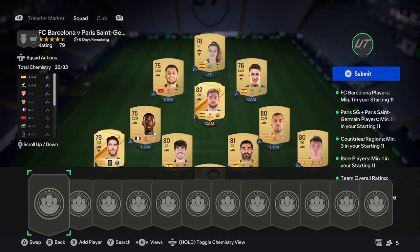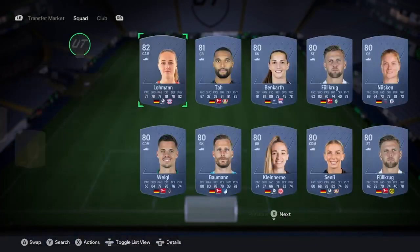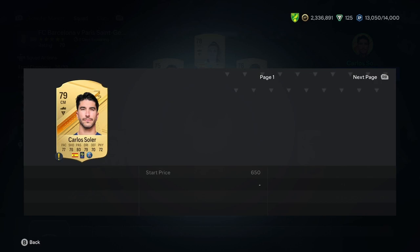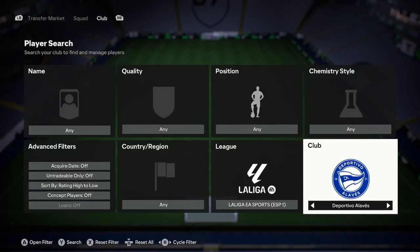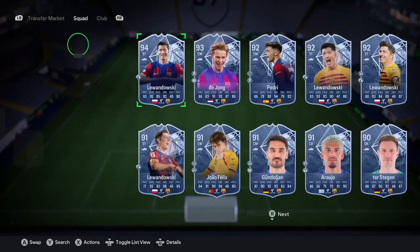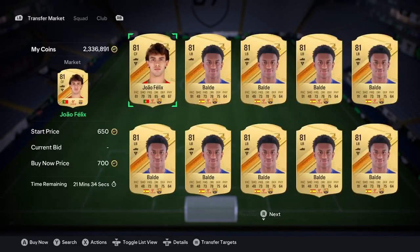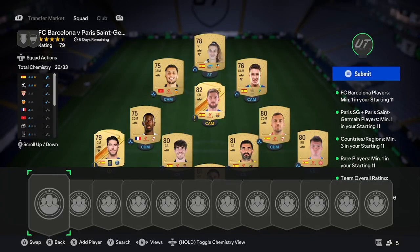The next step is your Barcelona and PSG requirements. You don't need these to be special or rare — you might need one to be rare. Buy Carlos Soler for PSG; he won't cost more than 600–700 coins because he's the most abundant card in the game and his price won't go up. Then go to Barcelona on the transfer market, search gold, and find the cheapest one — you're probably going to pay around 700 coins. Buy your PSG Carlos Soler and your Barcelona card — that's your second step.